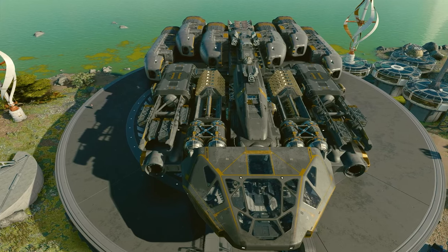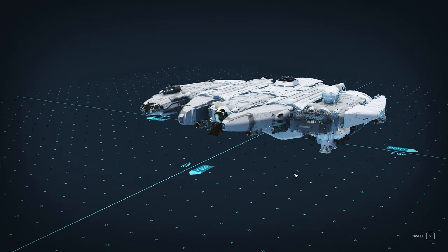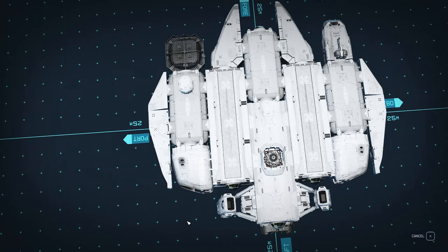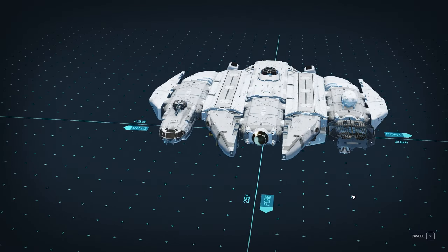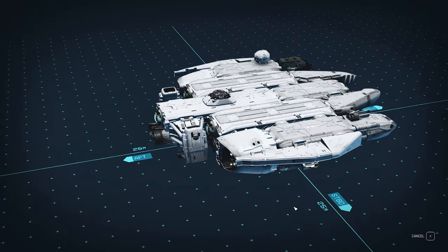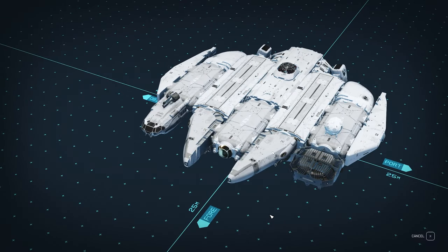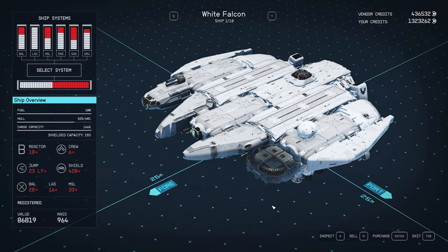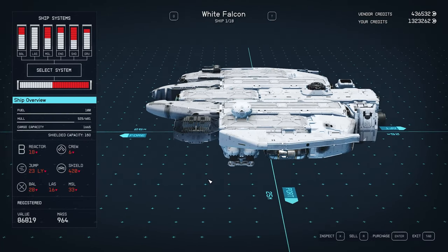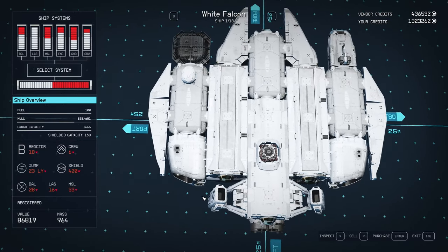I'm going to start by showing the ships in chronological order. This first one is my second build — I wanted to build something like the Millennium Falcon, and this is what came out. Looking back at it now, we can maybe generously call it inspired by the Millennium Falcon, but it's not that great. The stats are pretty bad too: fuel only 100, hull only 681, though cargo capacity was decent at 1,665. So yeah, this was one of my very early ship designs.